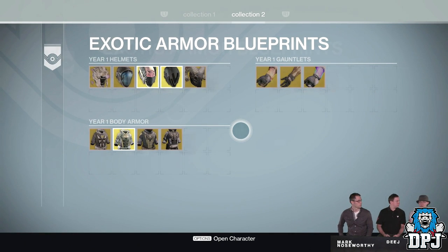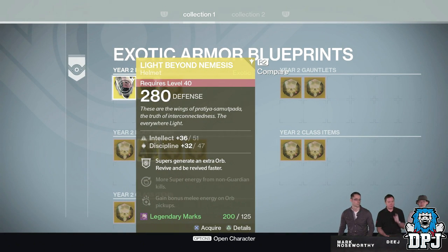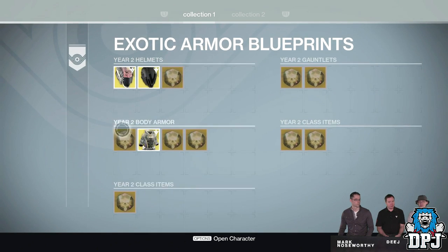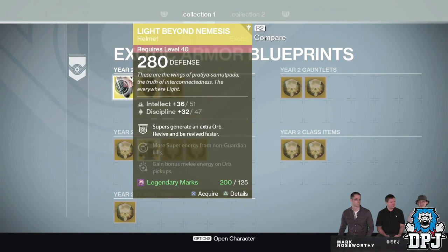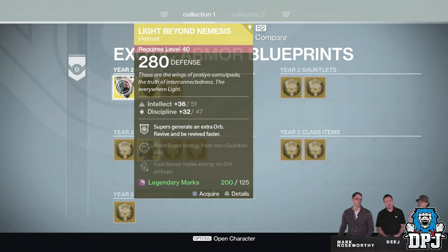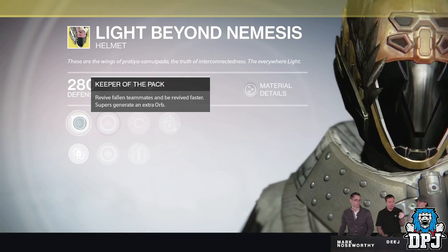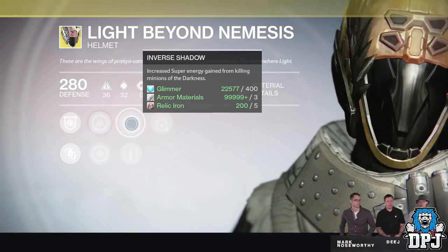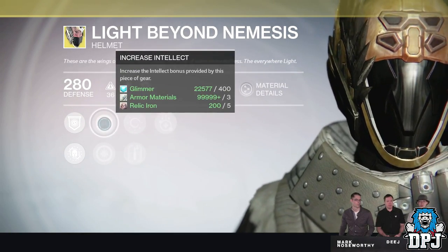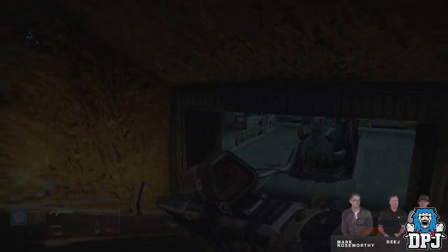They then talk about year one and year two exotics, using Light Beyond Nemesis as an example. The year two version will have its main perk, Keeper of the Pack, active as soon as you acquire it — no leveling required. Your year one exotics will have a lower defense, and upgrading will cost 125 legendary marks, but you get that upgraded defense. These exotics also offer new perks, so it's definitely worth the upgrade.